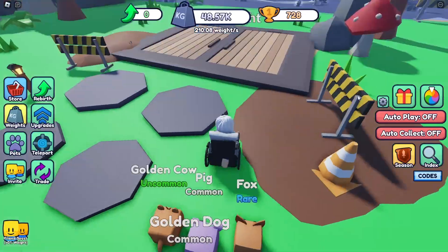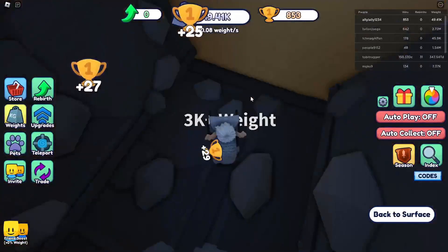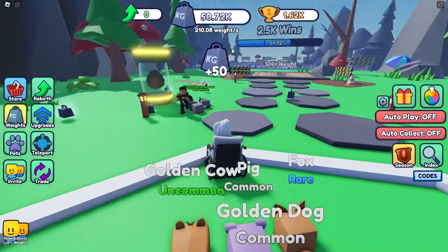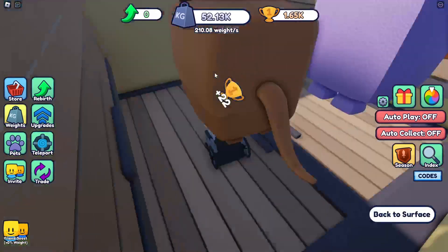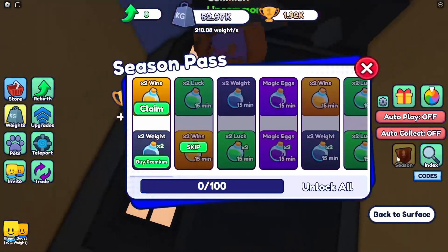48,000 — let's jump down. Got a spin in a minute. Am I at the top of the leaderboard? Oh no, that person is. One more and I'll be able to get to the next area. Oh, there's a season pass — that's cool.